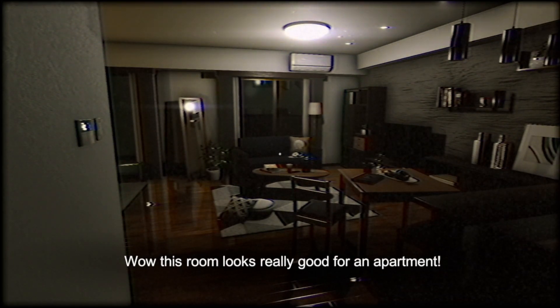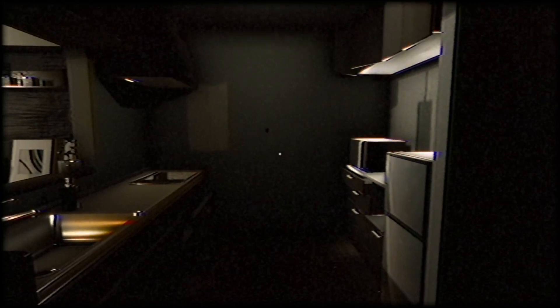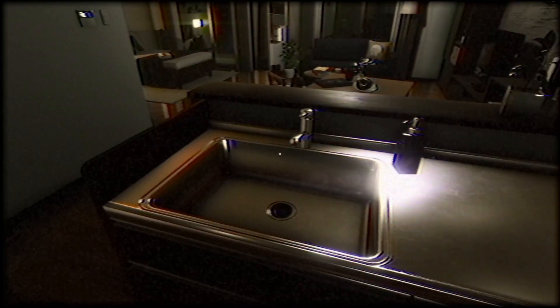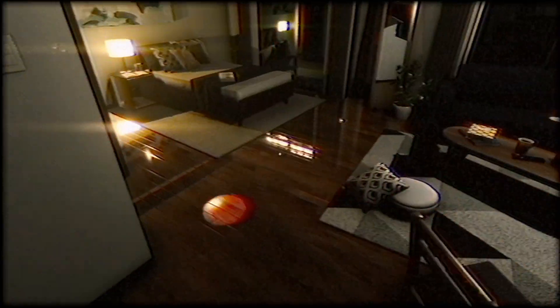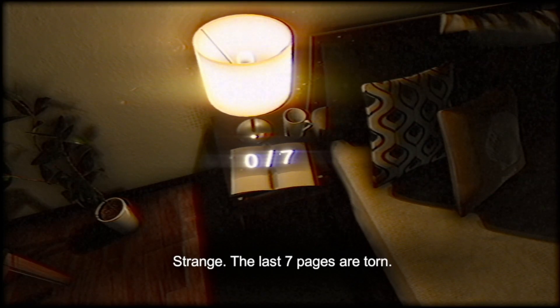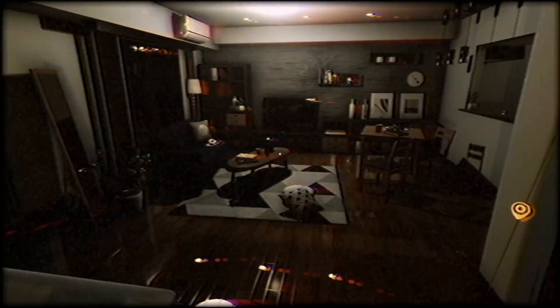Wow, this room really looks good for an apartment. This is a really clean apartment — mine is nothing compared to this one. I think I see something stuck inside the hole. It won't let me interact, it won't let me reach inside. I guess I need something to dig it out. The last seven pages are torn. Interesting. So I need to find seven pages.